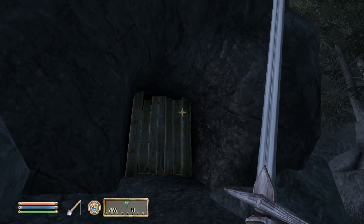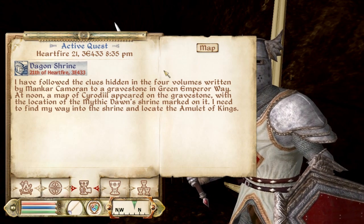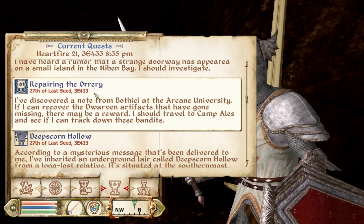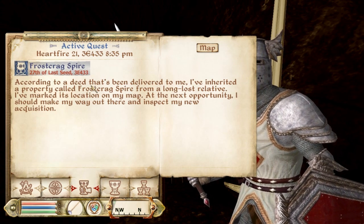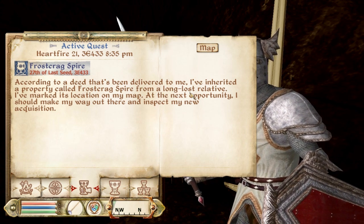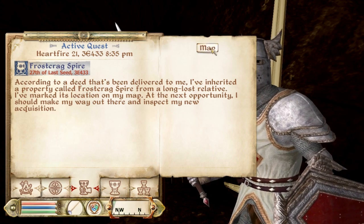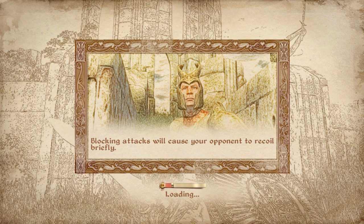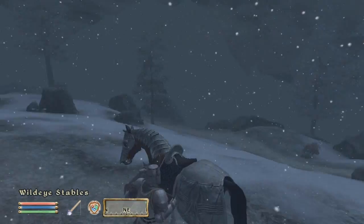So this is where we're going to go next time, but I was informed that when I go in there they want to take all my stuff, and I don't want to deal with possibly losing all this gear. So I need to get a home to store all this stuff in a chest. Luckily one of these quests says that according to a deed delivered to me, I've inherited a property called Frostcrag Spire from a long lost relative. I've marked its location on my map, and at the next opportunity I should make my way out there and inspect my new acquisition. I have no idea if this is going to be like a fight or if I'm just going to go there and get a new home, but it would be a free home for me.